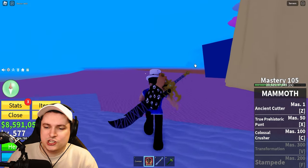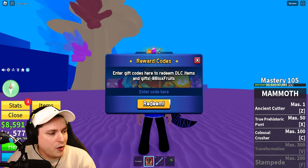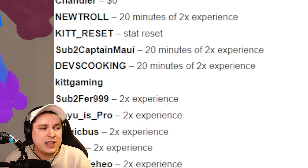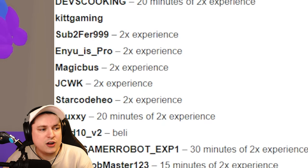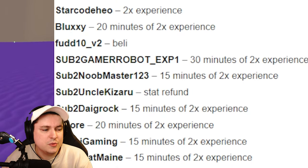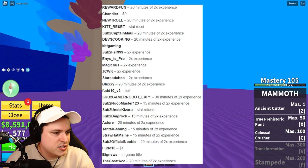I checked all the codes to make sure they're still working and removed the ones that aren't. Here's the full list: reward front, chandler, neutral kit, reset, sub to captain maui, devs cooking, kit gaming, sub to fur 99, aus pro, magic boss, jcwk, star code hio, bloxy foot 10 v2, sub to gamer robot xp1, sub to new remaster 1-3, sub to uncle kizaru, sub to die grog x0, tante gaming, straw hat main, sub to visual, newbie foot 10, big news, and the great ace. Those are all the working codes.